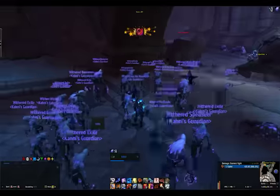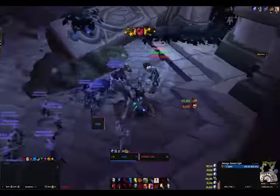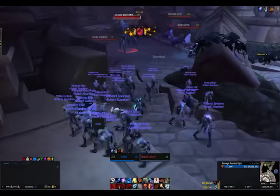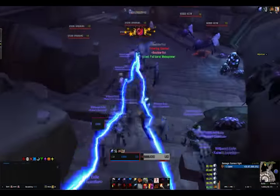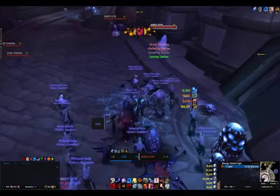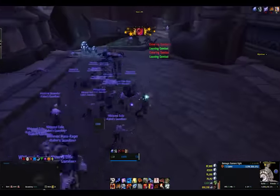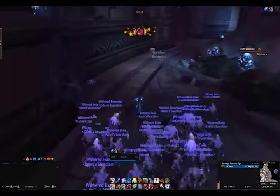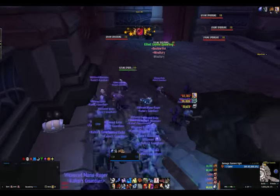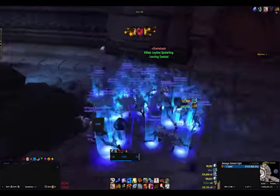Now we're going into the hallway. The reason I was going to slow it down is because this is where Jero starts to spawn. This long hallway is where Jero, the stealth boss, starts to appear. It's really, really important that you don't put any of your withered on Rampage here.